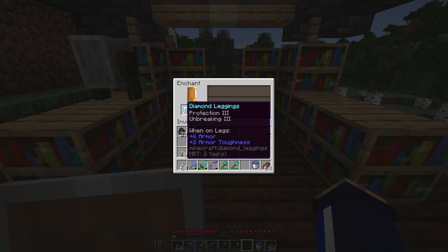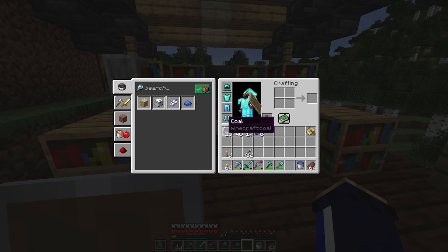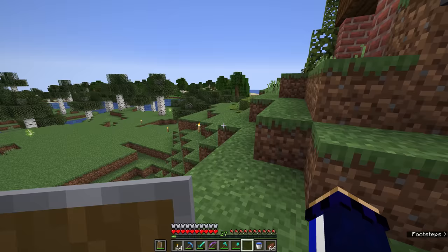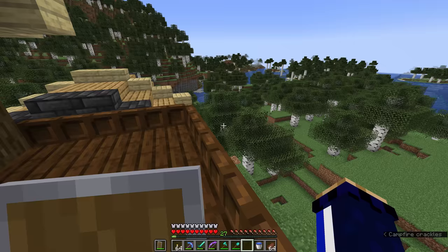Out of all those options, we probably want to start with the leggings, because leggings don't have any special enchantments aside from Unbreaking and the different types of protection. So it's a safe bet to enchant these with Unbreaking 3 — and we will get a protection type we want, including Protection 3, which is all-round protection. Between the different types, there are more specialized ones like Blast Protection and Projectile Protection, but I tend to prefer the general type because it defends against everything a little rather than one thing a lot.